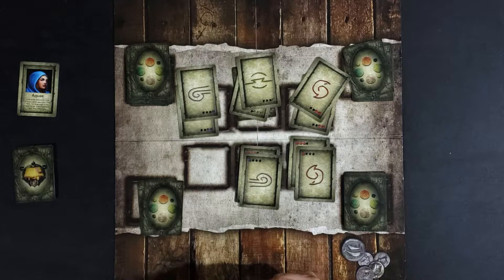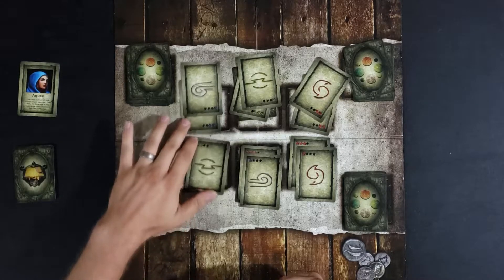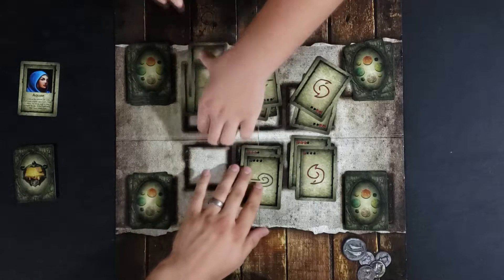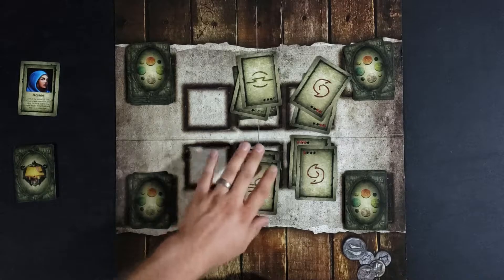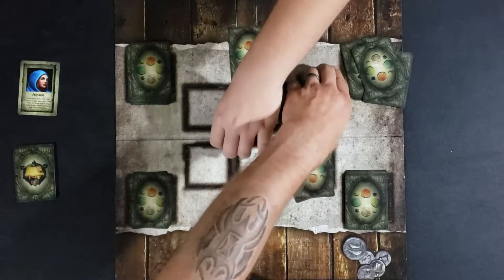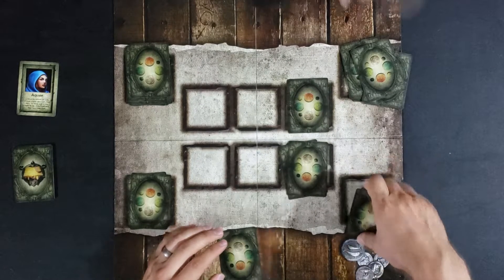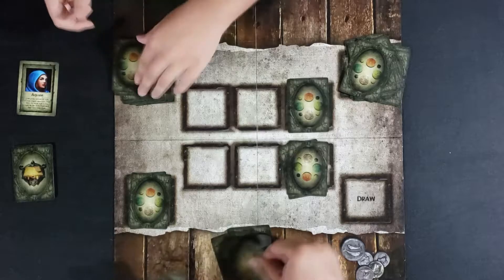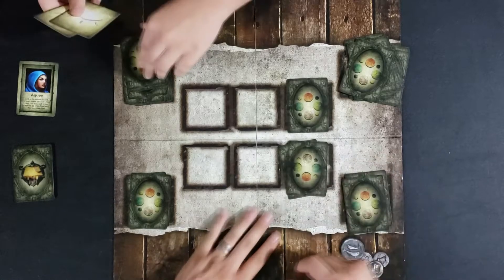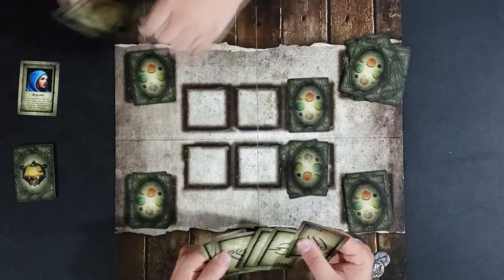I've got one card left so I draw that and shuffle my discard pile. It's hard to shuffle so few cards. I'm going to go first this time, and I want to use my blessing.